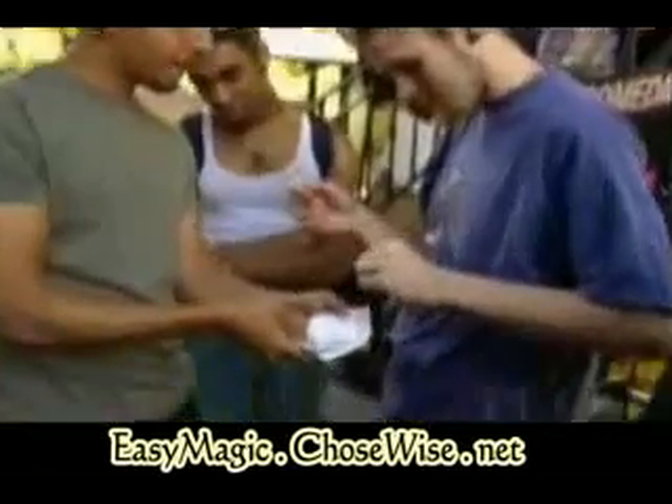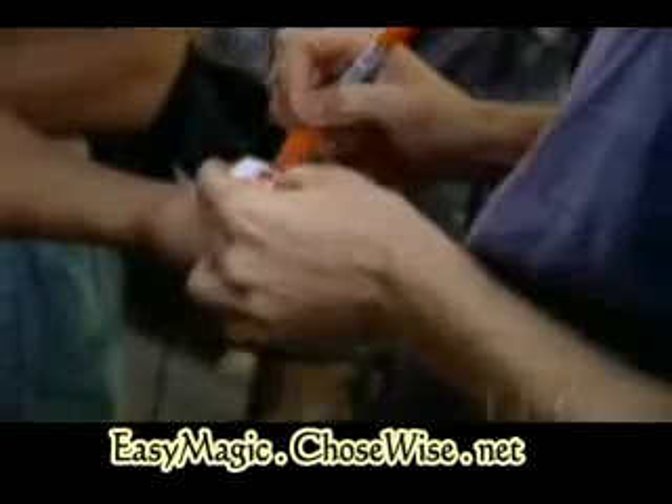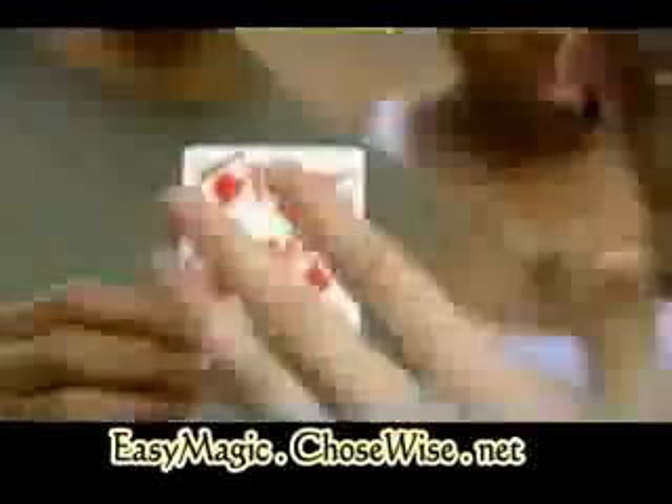So which card do you want? The Nine of Diamonds? Put it face up here so you can write big — write your name big on the card. Fruit Loops. Now this is your name. I couldn't possibly replicate that. Fruit Loops, is that your name? That's perfect.